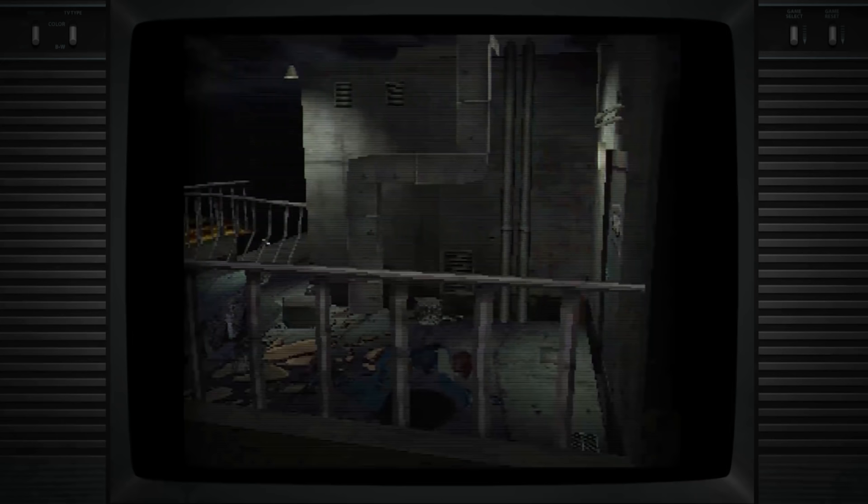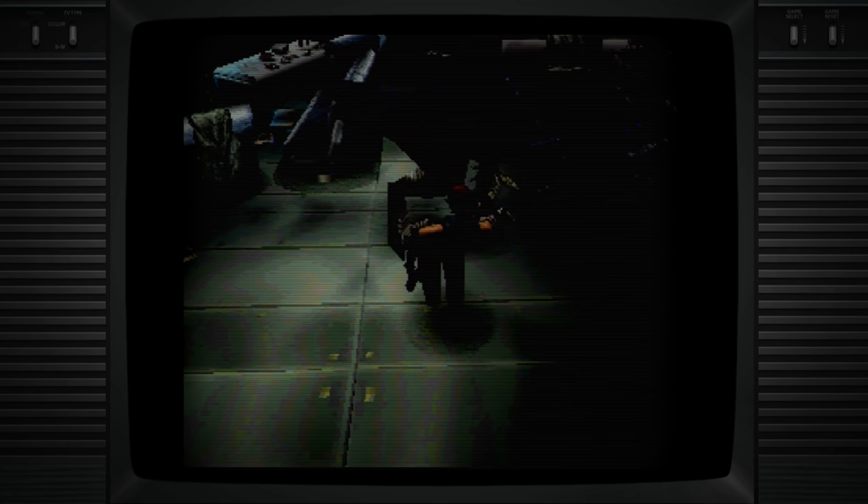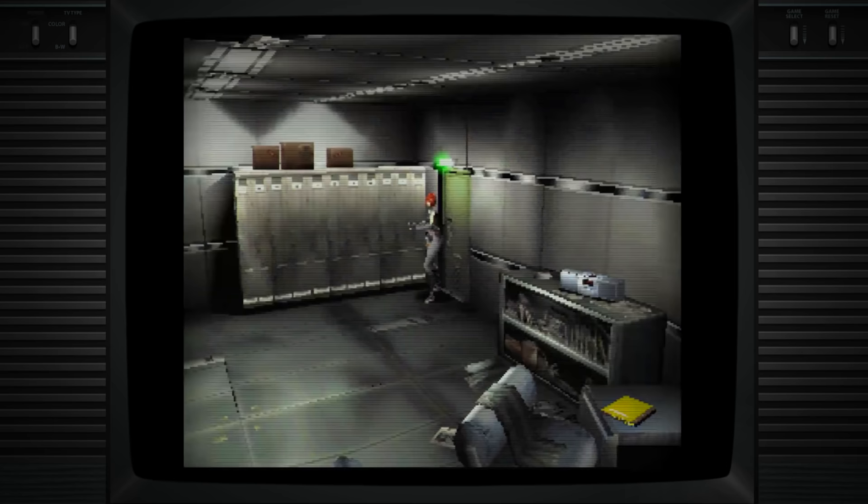The final unique mechanic Dino Crisis brings to the table are the resuscitation items you can find and craft. This feature is a bit strange for a survival horror game, but it makes sense. Resuscitations are basically lives — if you have these items in your inventory and you die, you come back to life, respawning one room back with all your items and HP intact. The only reason I think Dino Crisis has a lives system is that the enemies in this game are really difficult.